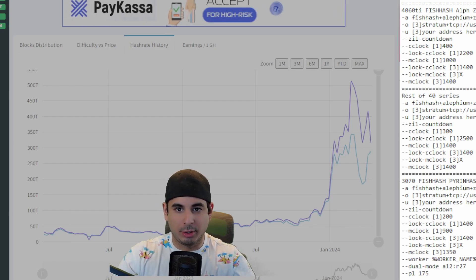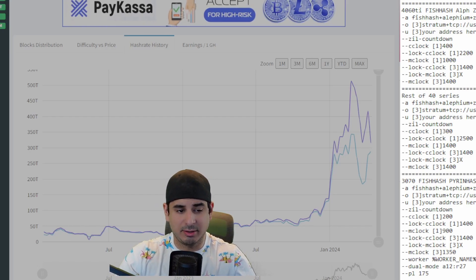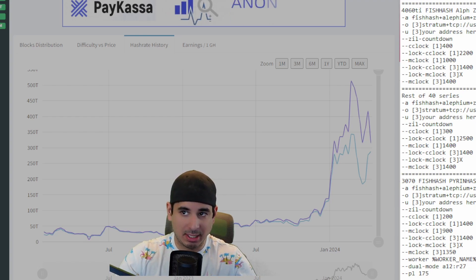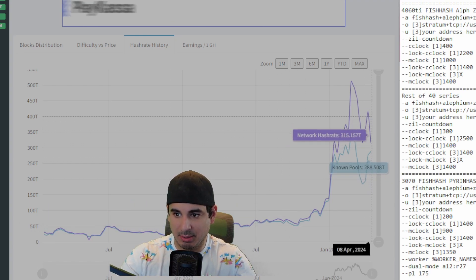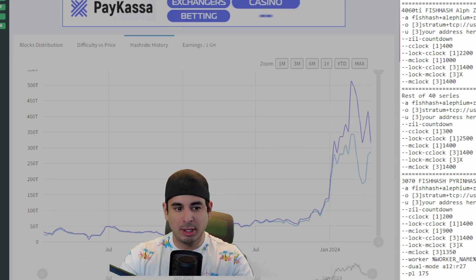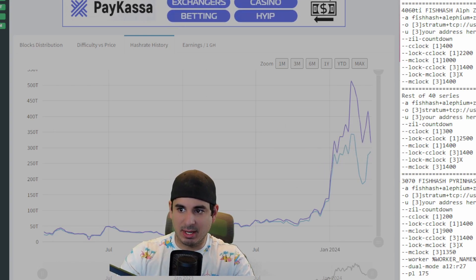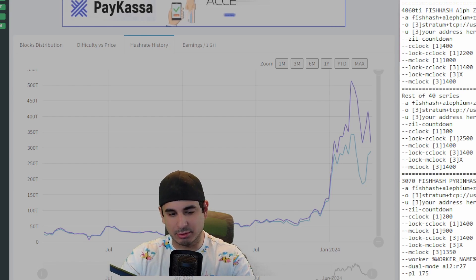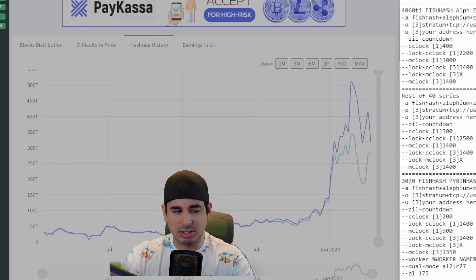Hey guys, Crewman here. We all know that we are nearing the end of lithium mining. The Gold Shell ASICs have been announced — they're not in anybody's hands yet, as you can see by the network hash rate, which has actually gone down a little bit. Because the days of mining lithium are coming to an end and I'm not seeing a lot of growth out of the Casper forks right now, it seemed like a perfect time to slam my farm on lithium.